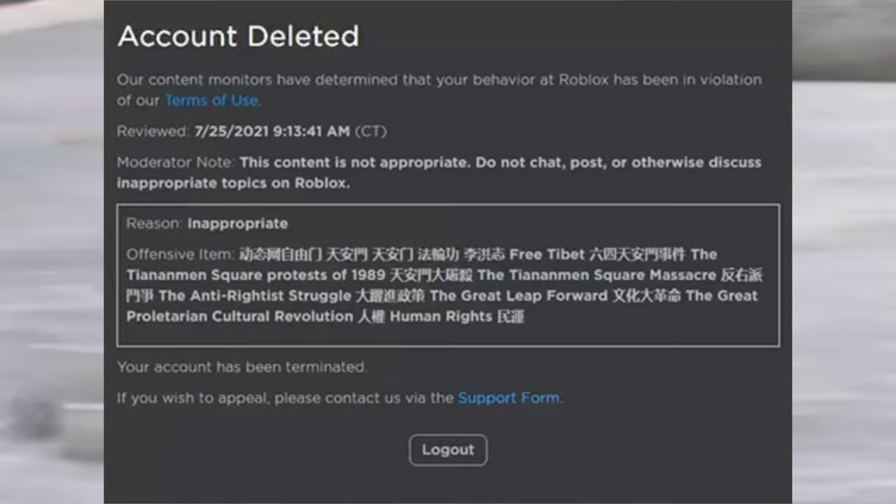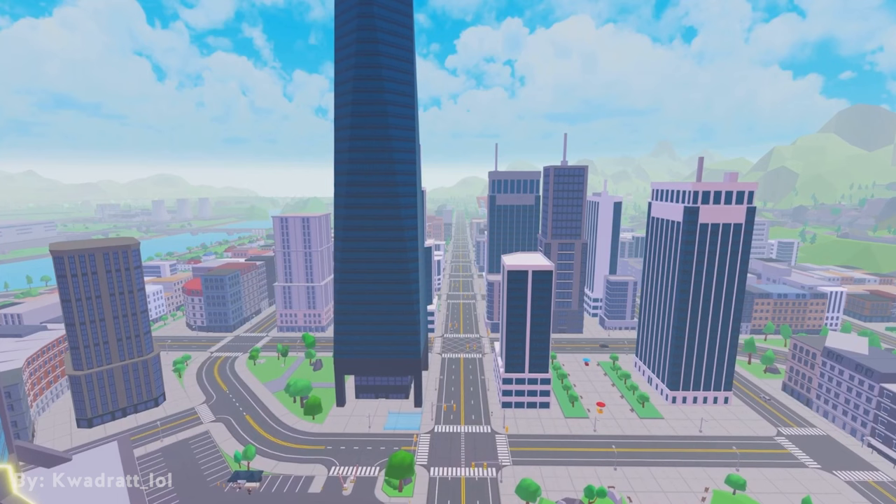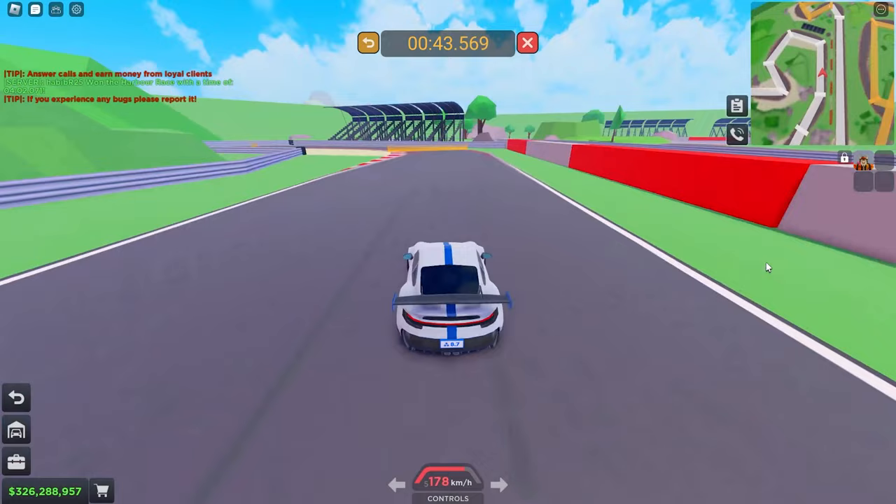What is TaxiBox? TaxiBox is a world-of-game where your main objective is to deliver customers to their destination and get paid. The game is simple, but as more updates are released from time to time, we now have more stuff to focus on, such as racing and managing a company.